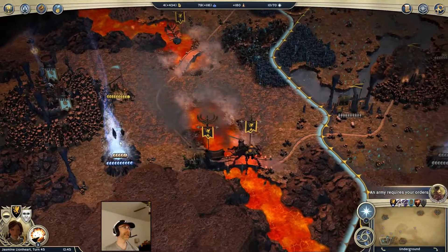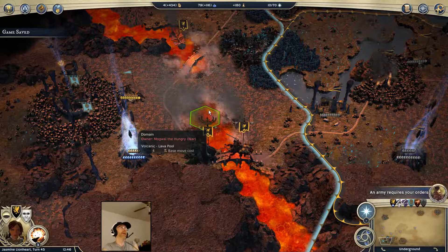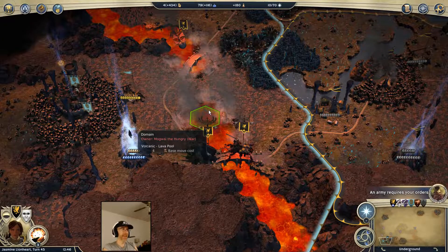I'm gonna get this guy positioned on the mountain because he can't make it all the way to that city on the next turn anyway, and I don't want him walking into the borders in case something else is in there defending it. Alright, then we're back to these guys - that's gonna wait for next episode.